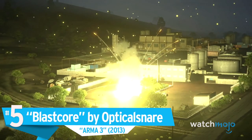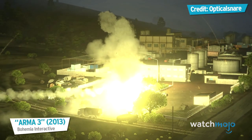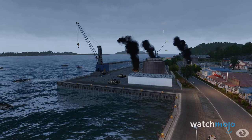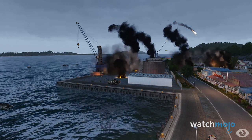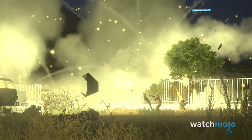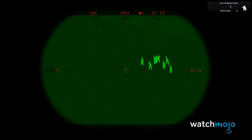Number 5: Blast Core by Optical Snare, Arma 3. This mod is relatively simple, and it is intended to improve smoke and explosion effects to make a game that already prioritizes realism even more realistic. You don't need any other mods enabled to run Blast Core, though some players like to mix it with other mods that improve lighting and sound effects. It's celebrated in the Arma community as one of the best mods available for the title. Guns have realistic sparks attached now, and smoke grenades billow and disperse naturally. For an intense tactical game like this, the devil is in the details.